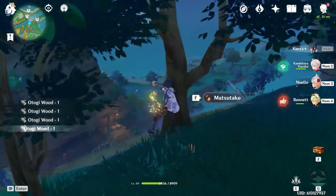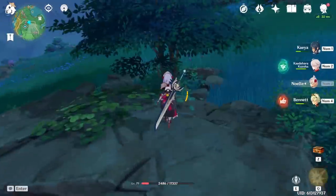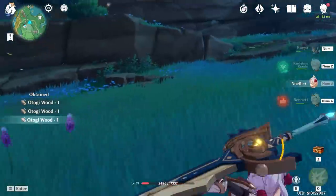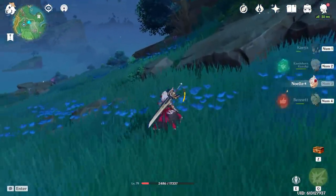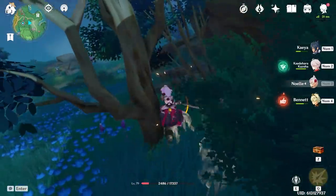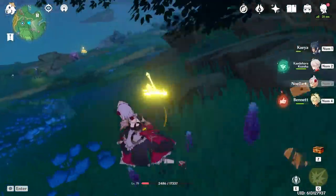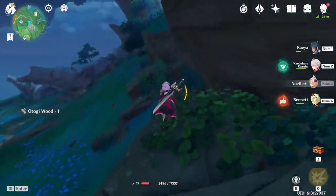If that's a bit too mechanically intensive, a good character is Noelle. She's a claymore character and her attack speed is almost perfectly in tune with the internal cooldown, so you can just swing away and still farm relatively effectively instead of beating the crap out of a tree at Zhongli's attack speed. Her wide swinging attacks also mean she's not likely to miss the tree, unlike characters who start with a vertical swing — and she's available to everyone.